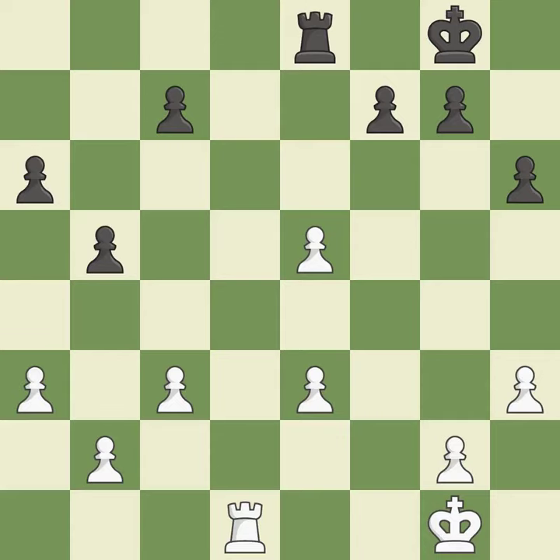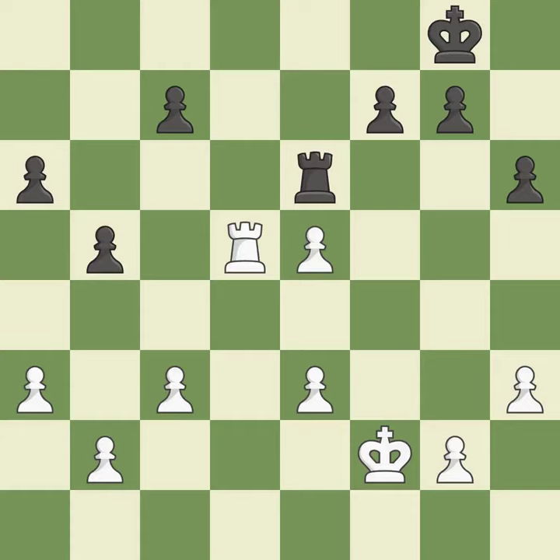This defends a pawn that was under attack and had no defenders — this is the only move that works. By moving it from the back rank, this activates the king in the endgame.